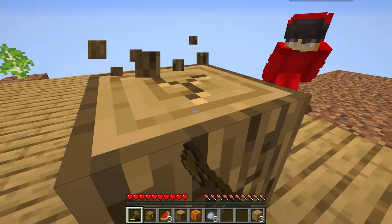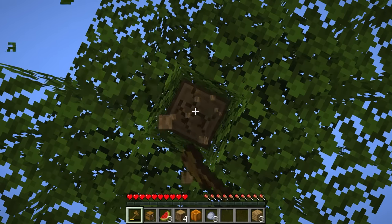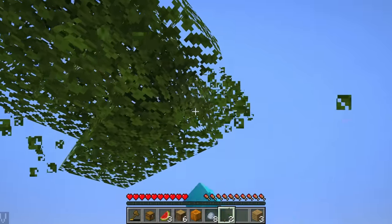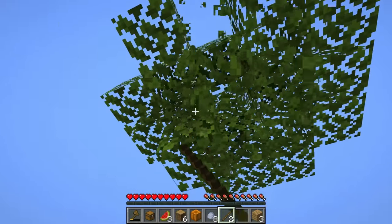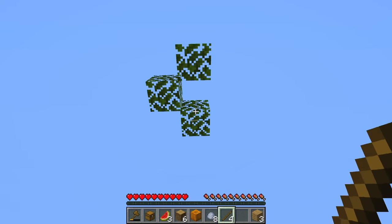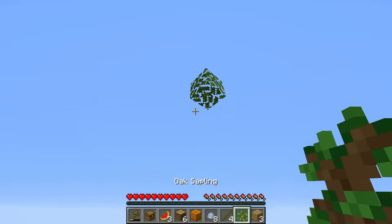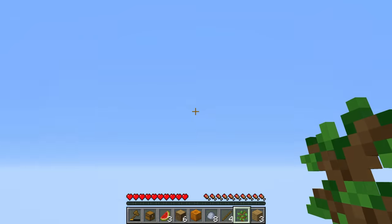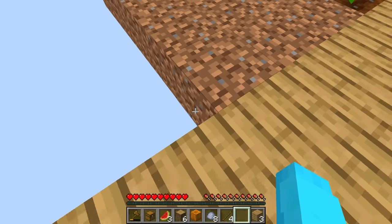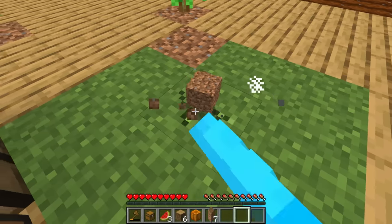Nico, look — the tree grew! Now we can use the axe to mine this entire tree and break the leaves to get saplings, then use those to make even more trees. I already got one — I'll place it right there. I got another one from the last branch. We have four saplings — let's expand our dirt and plant them all. I'll continue mining the block and hopefully we're close to phase two.